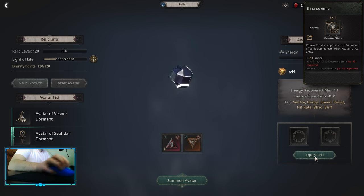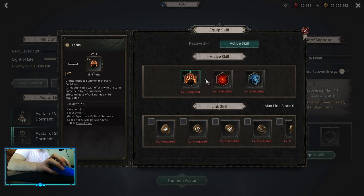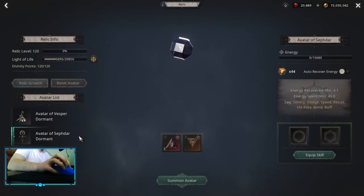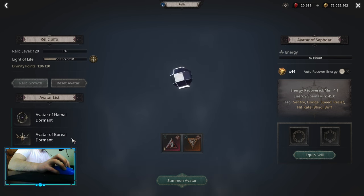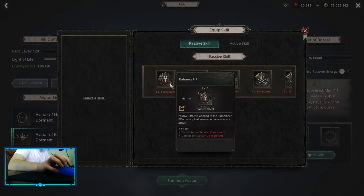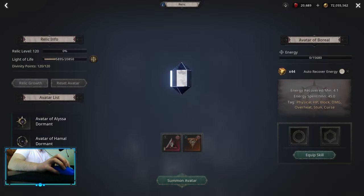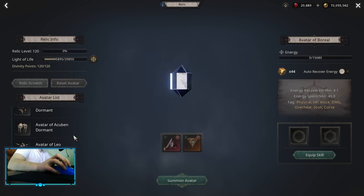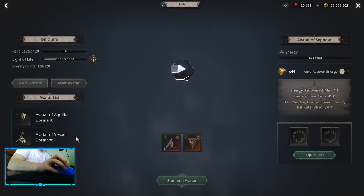For the third relic you can go Sevda, for example, and pick up Cash Assist — this is a really nice one I highly suggest. And for the fourth one, basically the last one, is Boreal. Because the last one can only be level 15, you're not gonna benefit that much from passive effects, and getting extra HP is a good idea. So basically you start with Spica or Boreal, then second Castor, then third Sevda, and the last one Boreal.